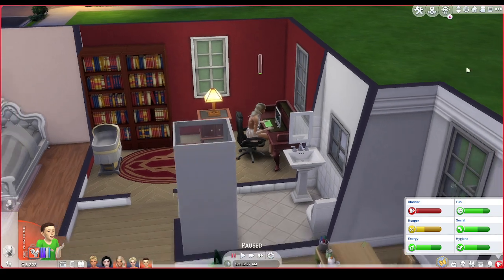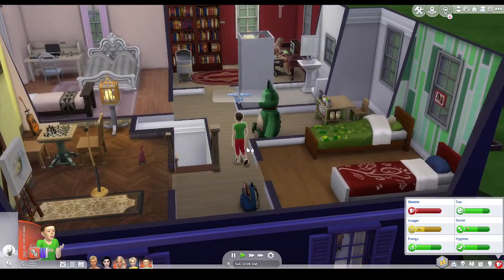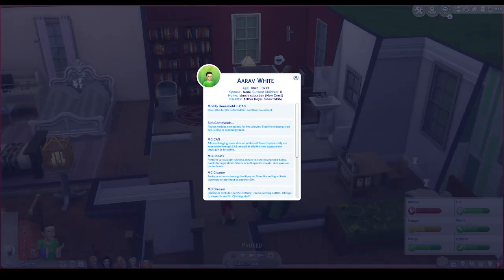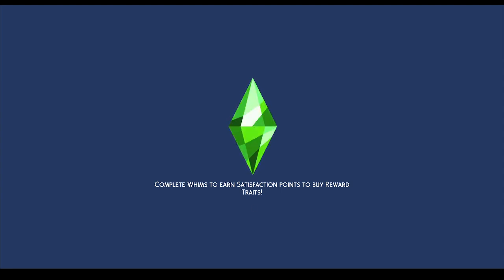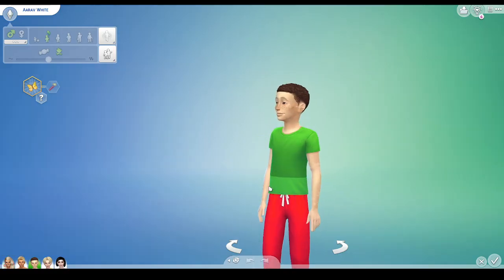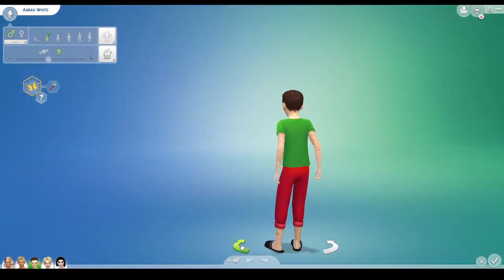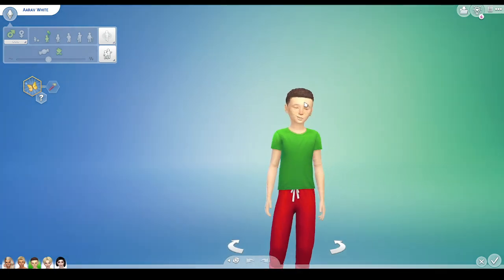Oh, I never gave Arav a makeover! Okay, we need to give him a makeover right now. Hold on — give me two minutes. Empty Command Center. Let's do modify household in CAS. There we go. So this is him looking kind of beautiful. He's looking beautiful, yes, very beautiful. I don't like his hair but he's looking very beautiful.